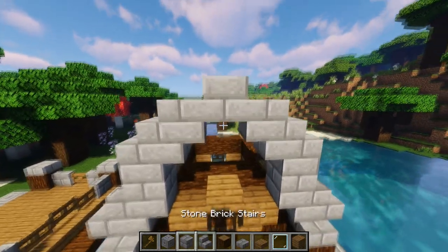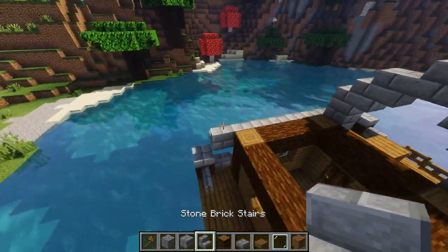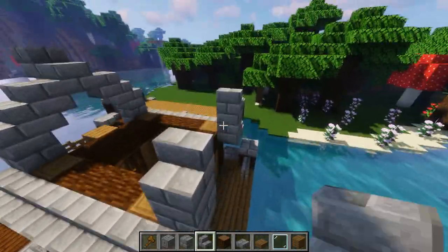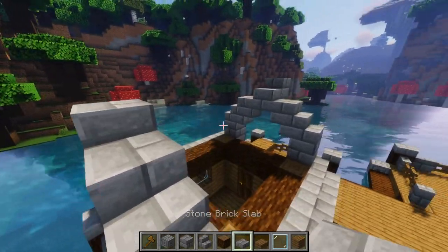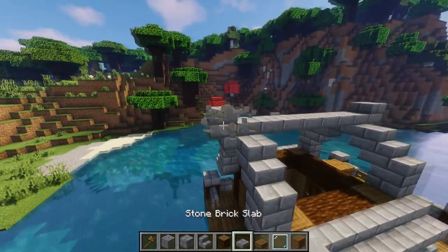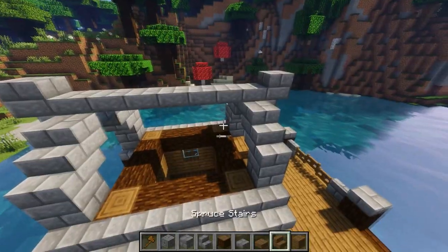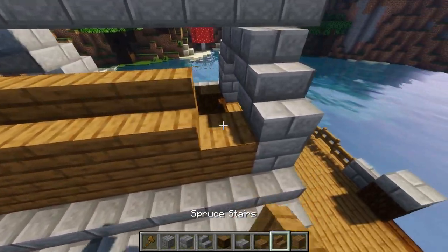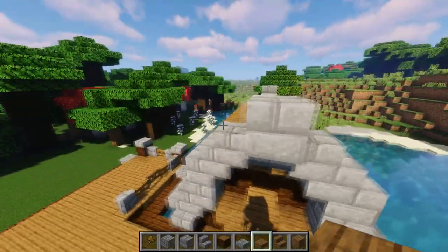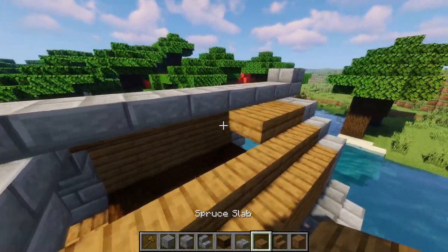Next, put another stair and then three slabs connecting the top. To finish this layer, put another slab on top and a stair sticking out, then one more slab on the very top. Repeat this same exact pattern on the other side: upside-down stair, block, three slabs across. Connect these straight down the middle with slabs. Now take spruce stairs, blocks, and slabs and fill in the roof following the stone guidelines — block, stair, slab — that's exactly what we want. Do the same on the other side.